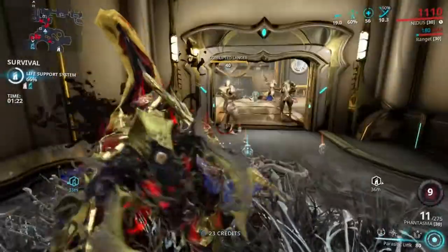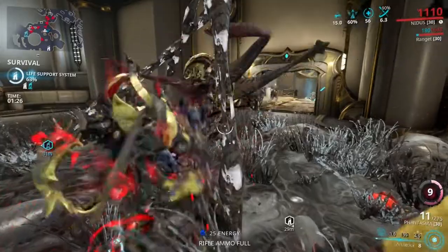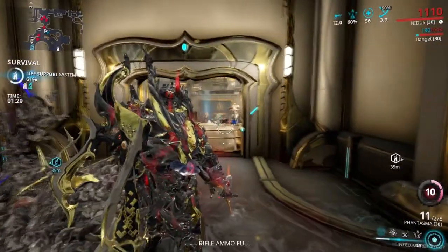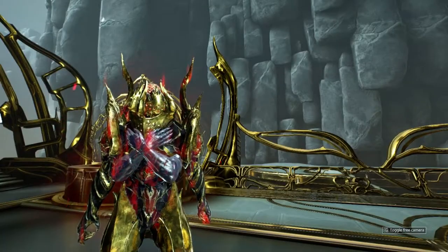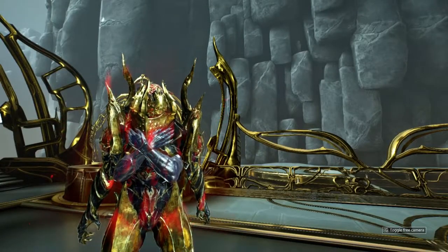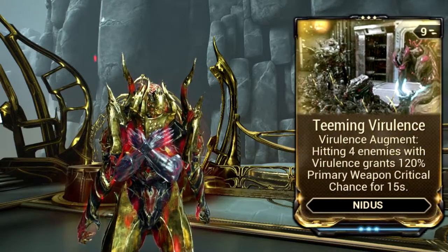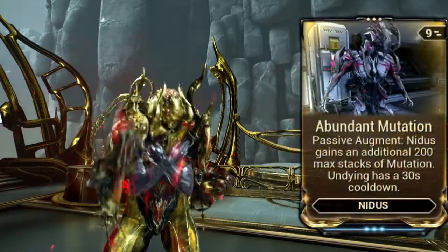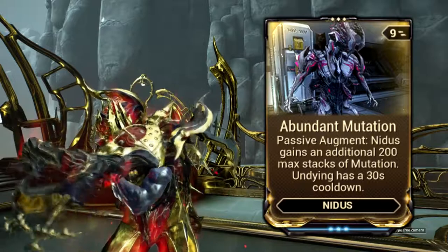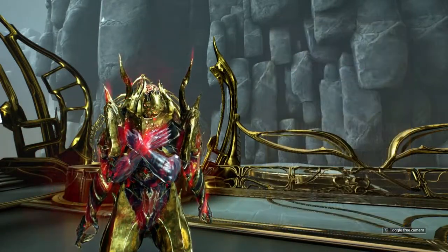Then use your third ability to get 90% damage reduction and not-bad resistance. The mutation stack cap is 100, and once you hit it you just have to maintain it, which is pretty easy. You'll be using your first and second ability to kill trash mobs and your third and fourth ability to stay alive, and you're just gonna shoot the heavy units. That was how I played Nidas, but he also has the Teeming Virulence augment to further help in higher levels, as your first ability won't do much. So what does this augment bring to the table?